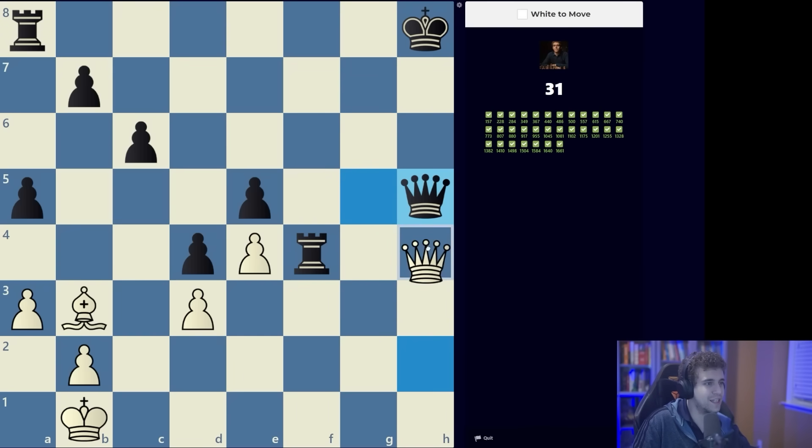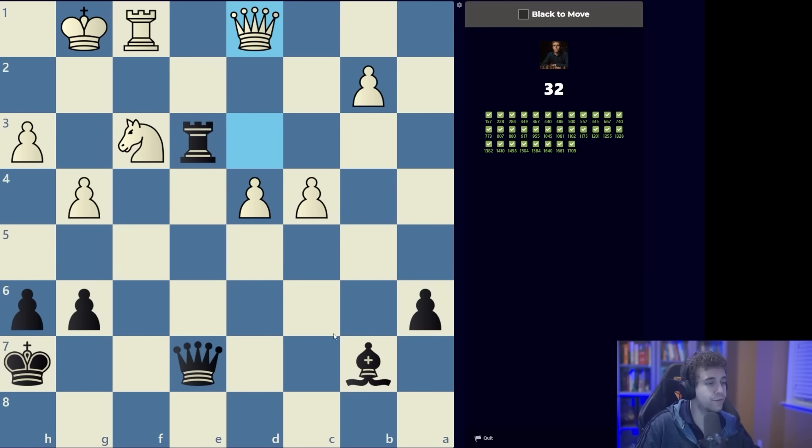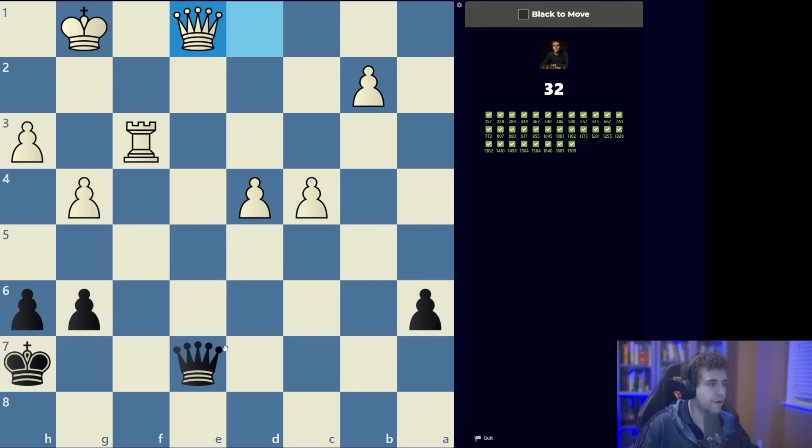We've got a lot going for us here — the white king seems very weak. Let's look for checks and captures. Bishop takes f3 doesn't seem very effective; queen e3 check just trades queens. What about rook to e3, trying to fork the queen and the knight? The queen drops back to d1, but then the queen and king are aligned, so if we can lure this rook away from f1 we'll have a fork. We capture the knight, then rook e1 wins the queen.